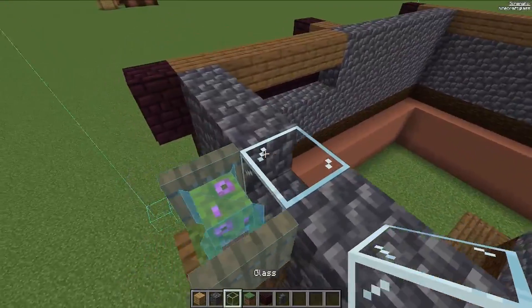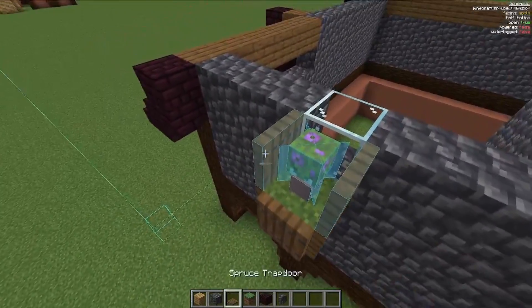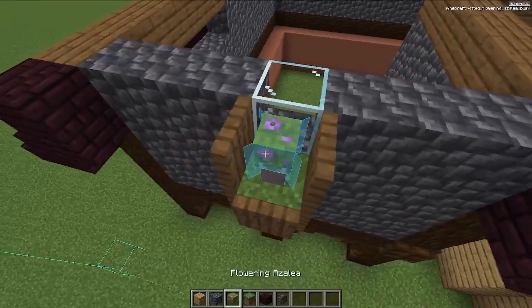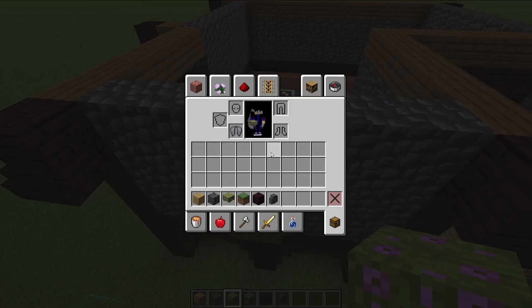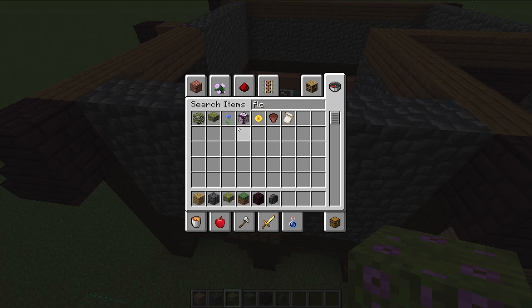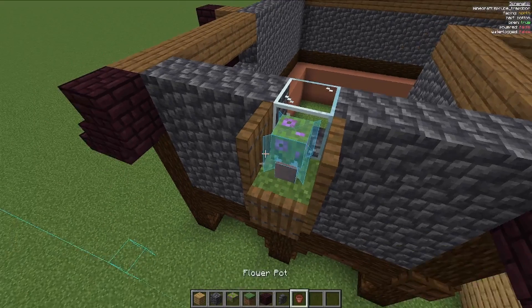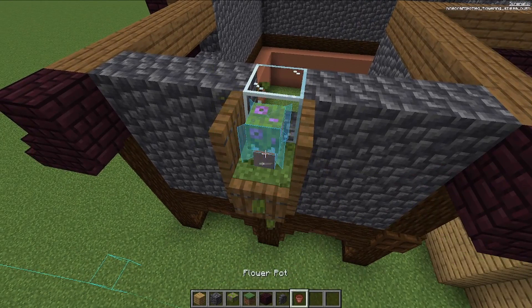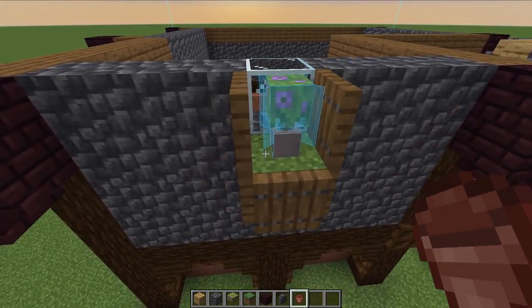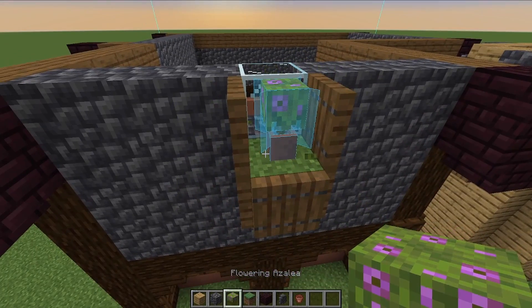In this area, place a glass block, use spruce trapdoors on the side like that, and then place a flower pot with an azalea in it.